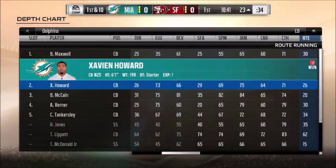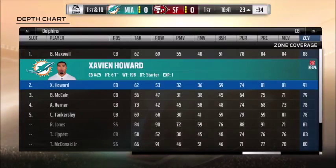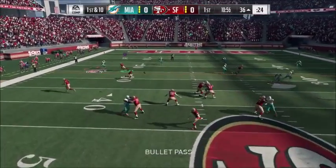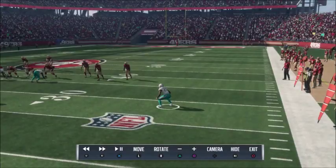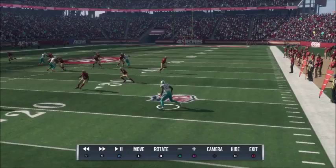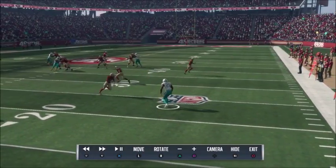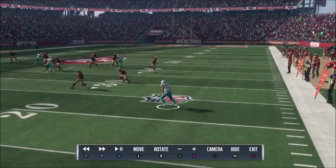Now jumping into the Dolphins, who are set to conservative, not aggressive. Same setup: 91 zone with 80s in play rec and awareness - which doesn't matter as we've figured out. We're going to see if conservative versus aggressive matters. Throw - contested ball, not caught. But in the replay, he plays it a little weird. He breaks at the same exact time as soon as the ball is getting thrown, but after he breaks, he doesn't even really contest the ball - he kind of just stands there. I think that's the conservative setting.